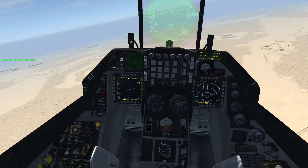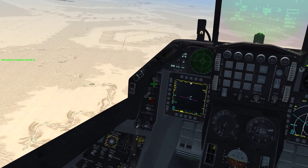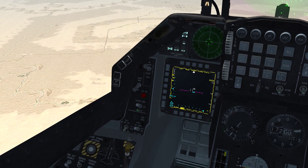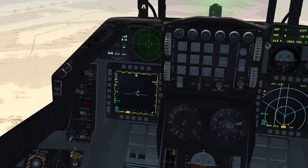We're going to get our autopilot set up and head towards the right area. First thing we do is come down and look at our master arm switch — make sure it's on. It is. We also need to bring laser arm to on, in the up position.